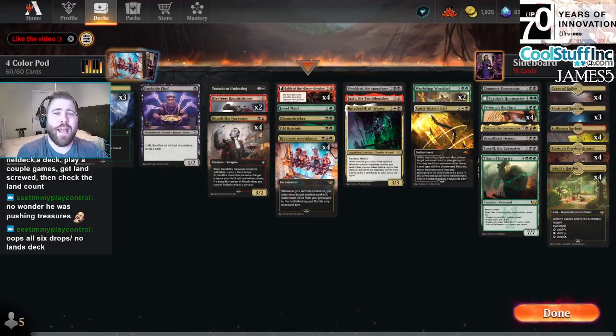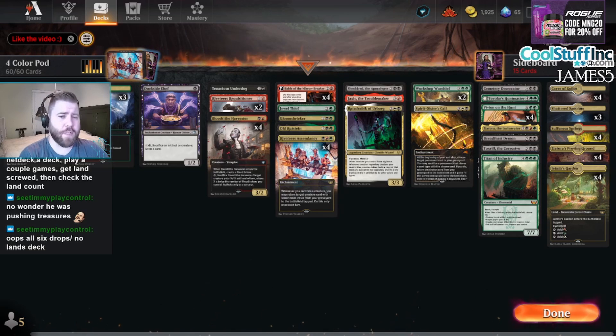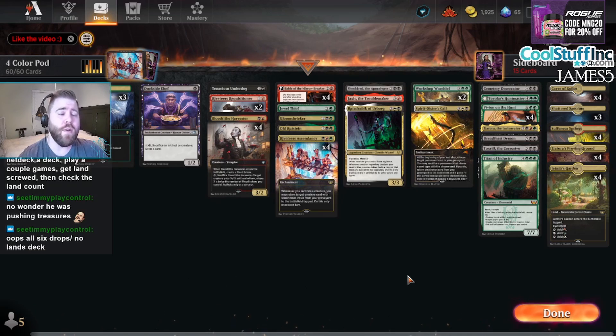What's up Jamers, it's the one Jam, and today we are playing — I don't even know what it's called — four-color Birthing Pod in Standard. Birthing Pod is a card that had been banned for a very long time, still banned from Modern. It's an artifact that lets you tap it and sacrifice a creature to put another creature on the battlefield with one more mana value — similar to Enigmatic Incarnation from Pioneer and Explorer.